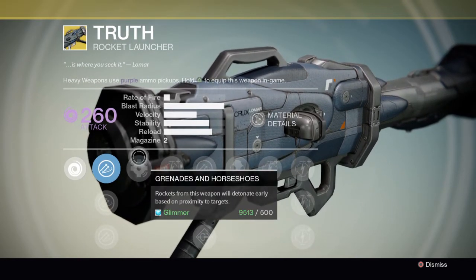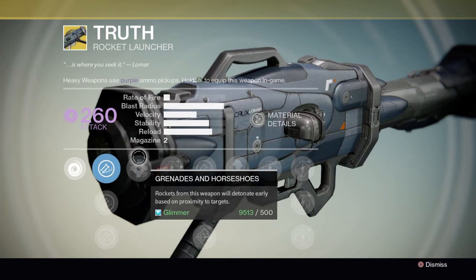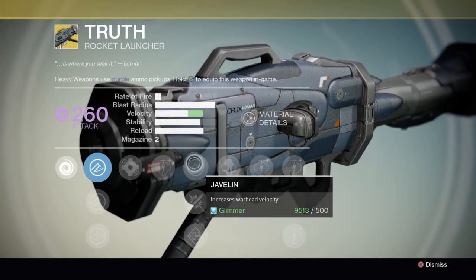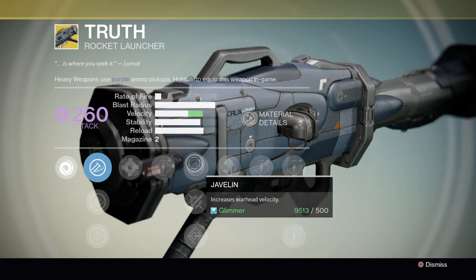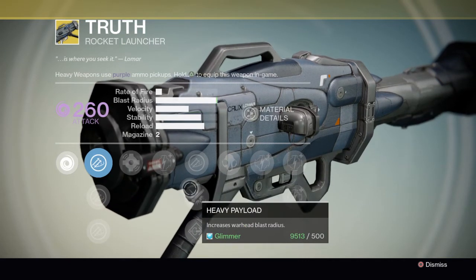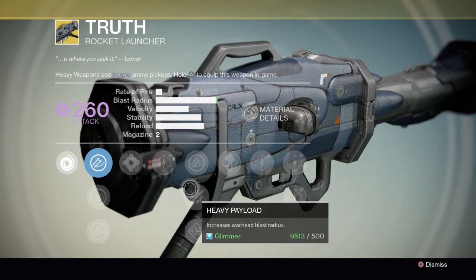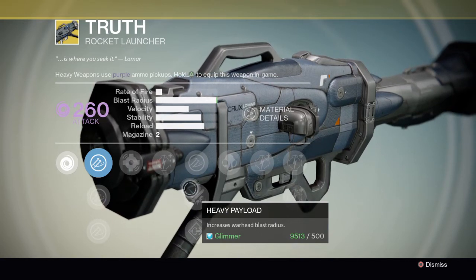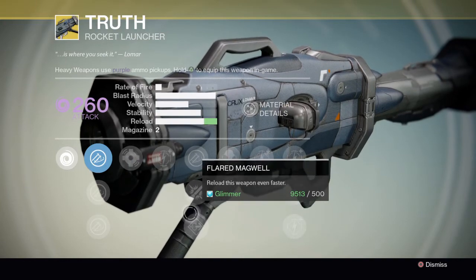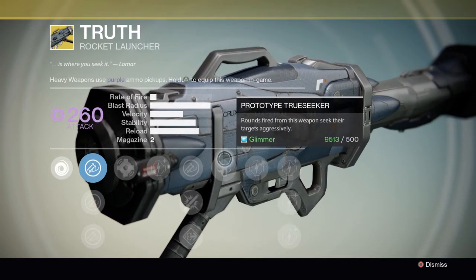Truth has Grenades and Horseshoes — rockets from this weapon will detonate early based on proximity to targets, which is pretty good. Next is Javelin — more damage — and this is the one I'm gonna use since more velocity is gonna be really helpful. We also have Heavy Payload, which increases warhead blast radius, though it's almost maxed out anyway. And we have Spray and Play, so I think the upgrade you want to go for is Javelin. Next up we have Prototype Tripod True Seeker, which is pretty good.